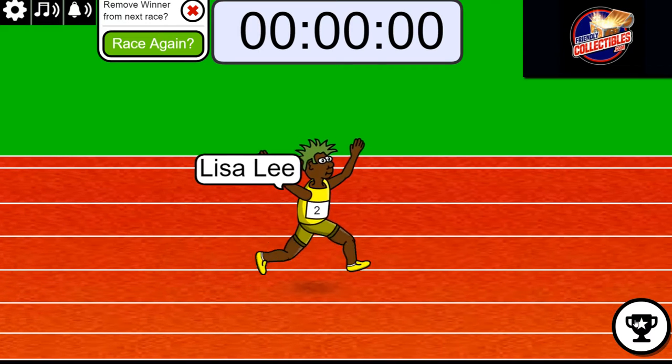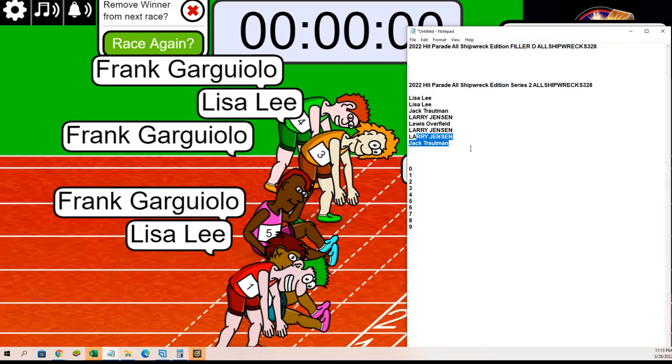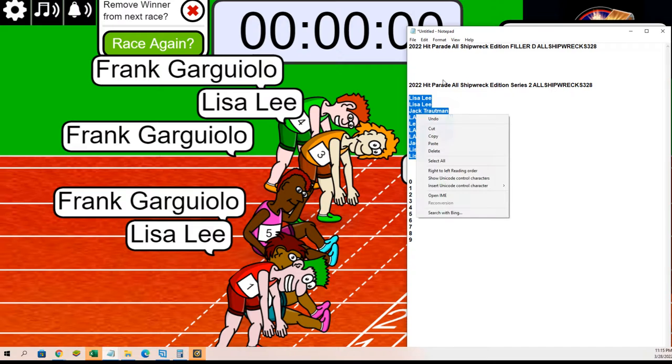Who got second? Lisa scores big — congratulations Lisa! Maybe it was the red jersey guy, it's kind of hard to tell, but it is second place for Lisa. Boom, there you have it. Everyone has their spots in the rip — let's start it up. We're going to randomize to see who gets which code numbers here in Shipwreck 328.